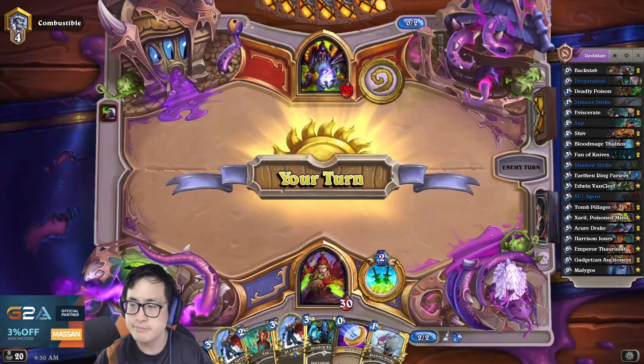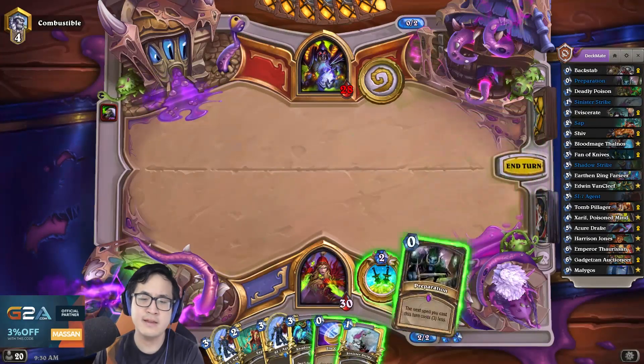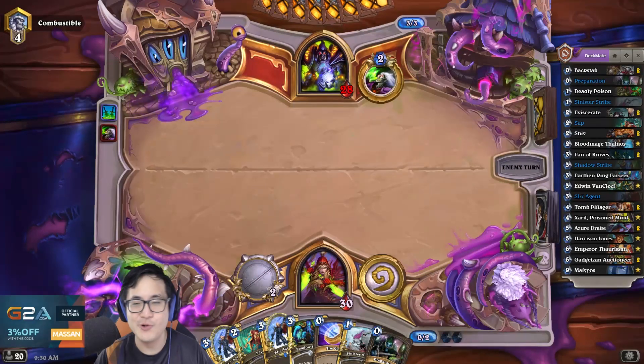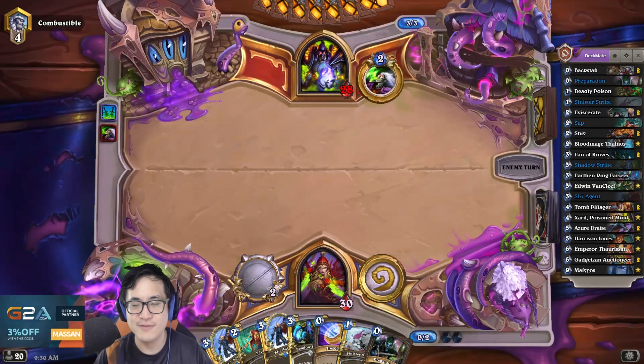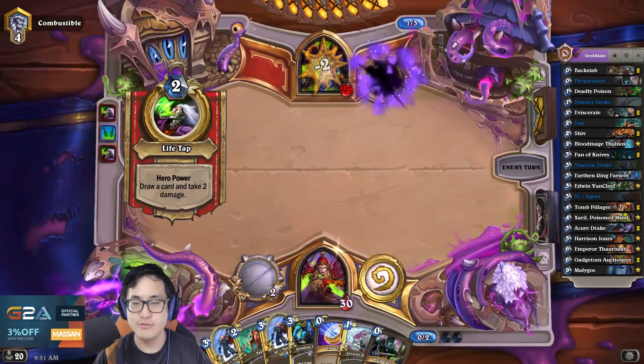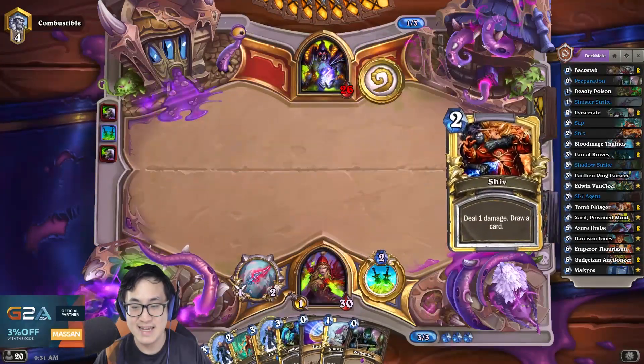Life Tap? The Handlock? I still don't know for sure whether he's playing Zoo or not, so I'm not gonna attack face. Oh — I can actually get rid of the coin. Hero power again. Damn.